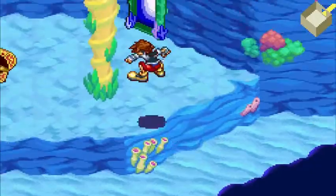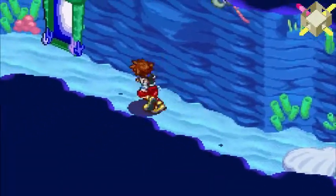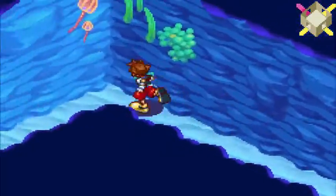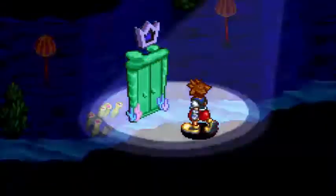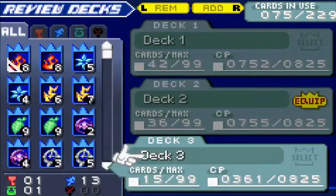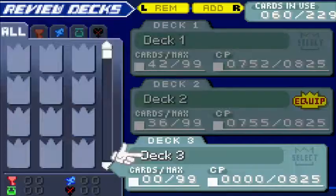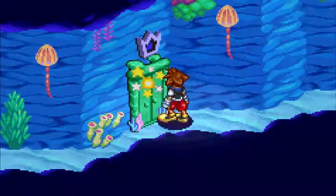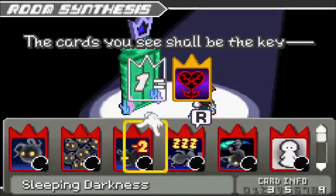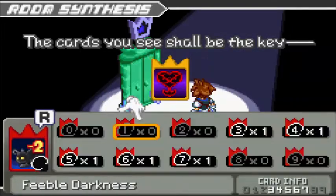We obtain the Key of Truth and get Ariel as a partner — and she is awful. She literally spins past enemies and deals minimal damage. Actually, I just realized we can finish the world right now because the Key of Truth is right here. Let me change my deck. I'm going to base it around Ars Arcanum, which requires cards valued 1 through 6. We need a 1 card — Feeble Darkness will do. And Key of Truth.